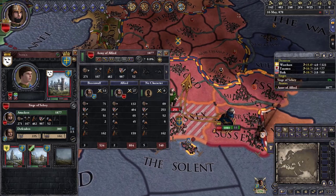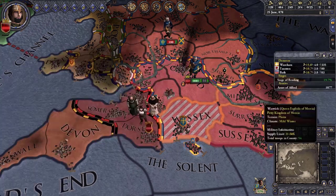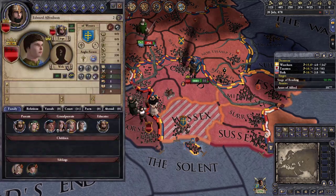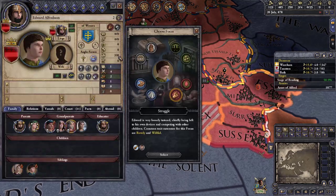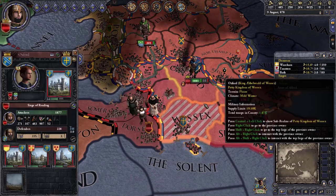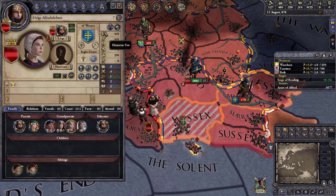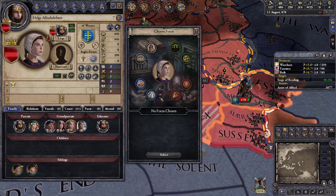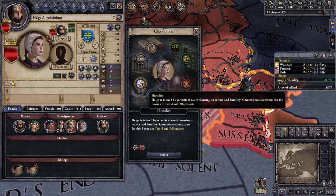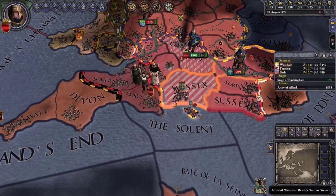I'm going up to Oxford and besieging Oxford to get the money. I forgot to set a focus for Edward — I'll go with struggle. For my daughter I'll set humility. Let's take Oxford, get the money — we're at 95% war score.